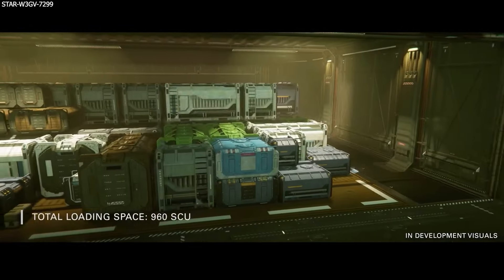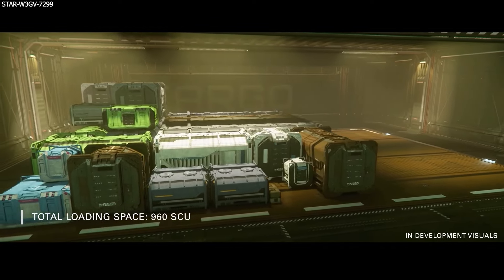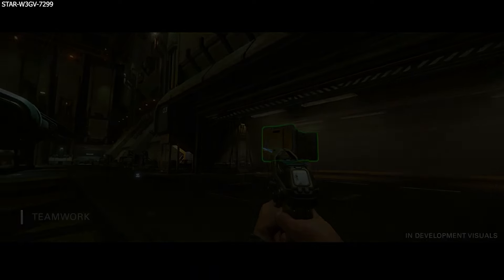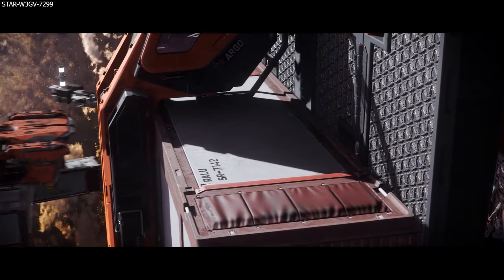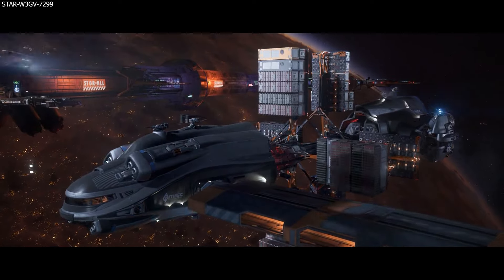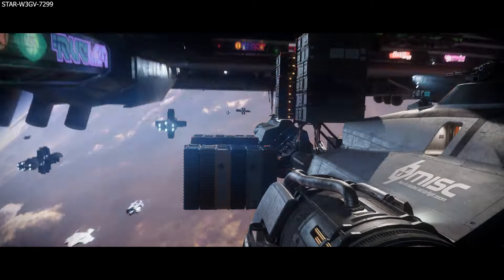The initial Evocati 3.24 build testing focus was personal and instanced hangars, freight elevators, storage access, hover trolleys and hangar decorations. Features that are not ready yet for testing are the cargo hauling missions, cargo commodity rebalance and the blockade runner dynamic event.